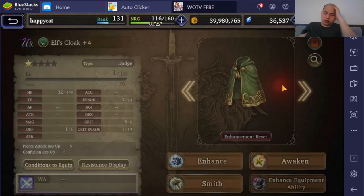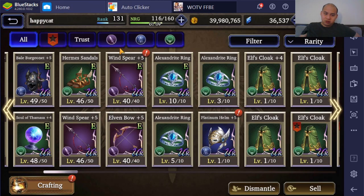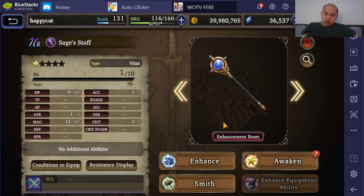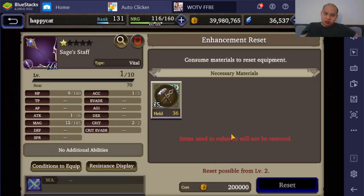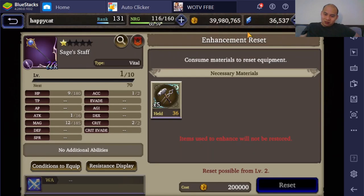The plus 4 version — this one's gonna be a little annoying because now I don't have the HP seals. Enhancement reset — let me see if that's a thing. I just didn't notice that. Enhancement reset — holy shit. Item used to be enhanced cannot be restored. Let me see if I need to be level 2 for this.